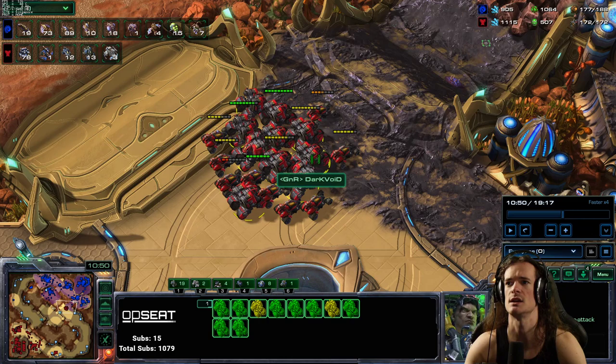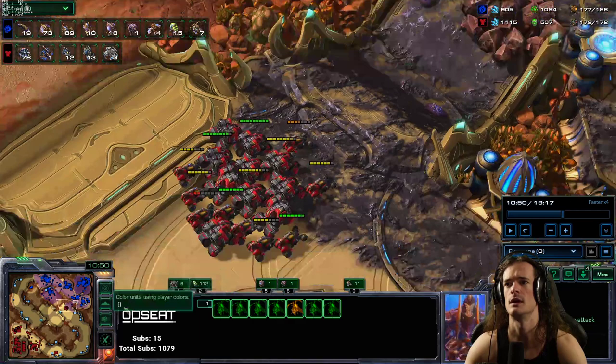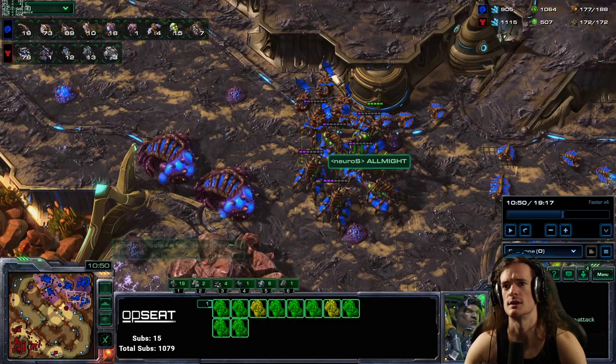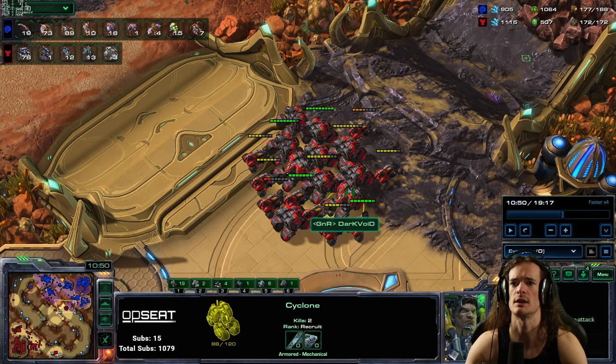The reason vipers are so excellent against this composition is because the goal of this composition is to go up next to your army, lock on, and deal a bunch of damage to your units, and drive away while laughing to themselves. What Zerg can do is create vipers that assist the main army and abduct these units into the army so they can't drive away laughing - they get pulled into the swarm and die.